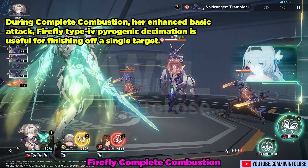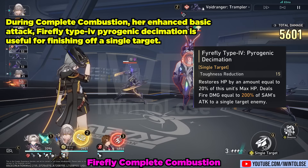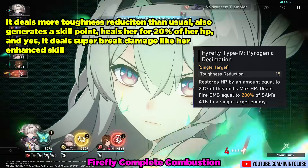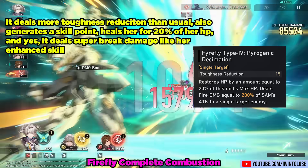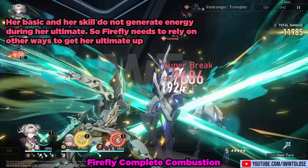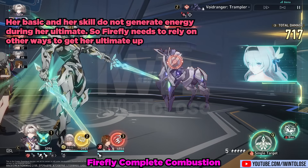During Complete Combustion, her enhanced basic attack — Firefly Type 4 Pyrogenic Decimation — is actually useful for finishing off a single target. It deals more toughness reduction than the usual basic attack, generates a skill point, heals her for 20% of her HP, and deals super break damage to broken enemies. A really interesting trait is that both her basic and her skill do not generate energy during her ultimate, so Firefly needs to rely on other ways to get her ultimate up, which I'll talk about later.